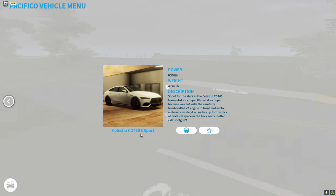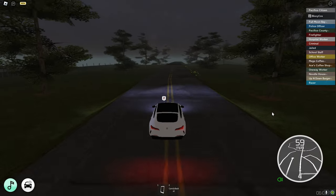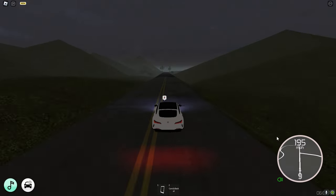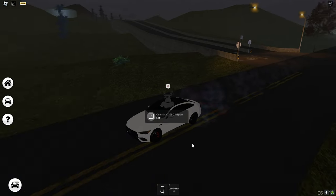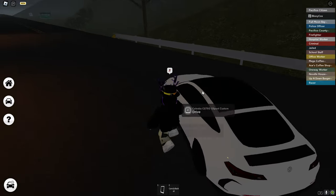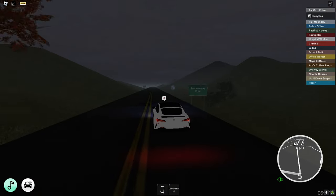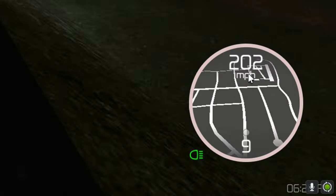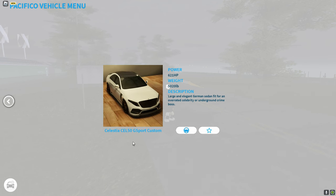Then we have the same one but G-Sport. The acceleration is kind of the same — 196 miles per hour, compared to 191 for the base one. Then we have G-Sport Custom, which is even faster with a spoiler. The acceleration is a big difference — above 200. It hits 203 miles per hour.